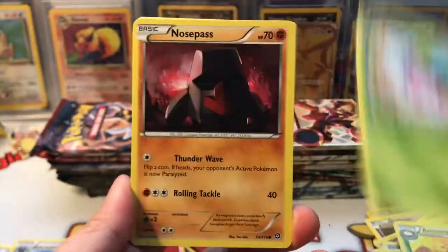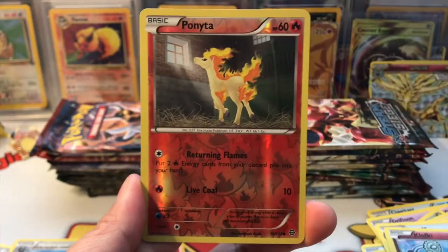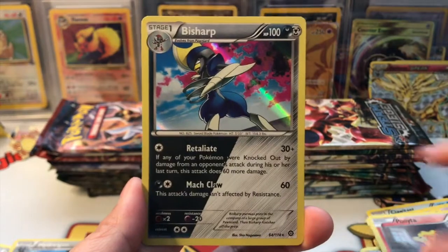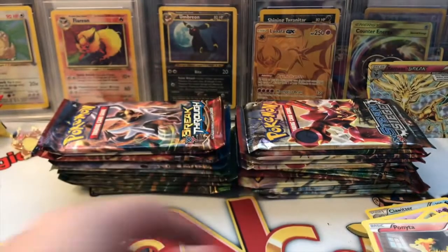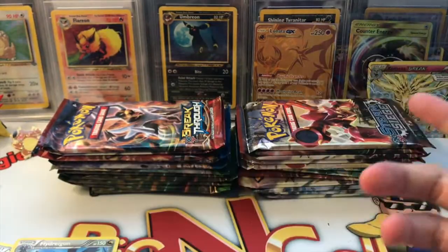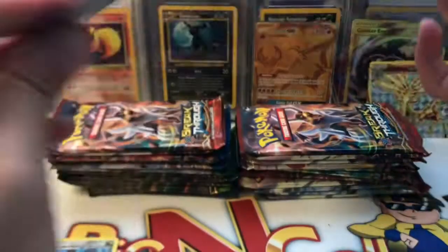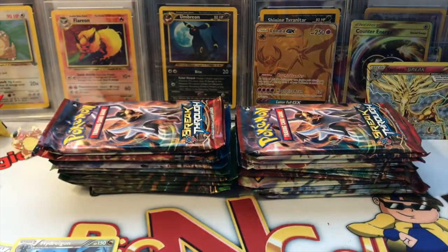Next pack: Hoppip, Nosepass, Nidorino, Litleo, Sneasel, Gardevoir Spirit Link, Dewott, Clefairy, Ponytail reverse, and a Bisharp holo — gorgeous! We're doing really well with holos and BREAK cards, nothing on ultra rares just yet, but that can change any time.